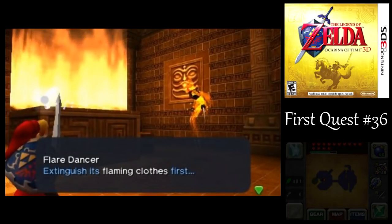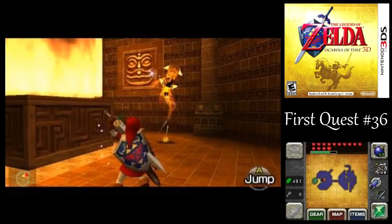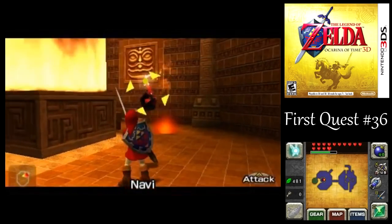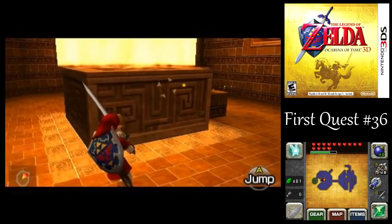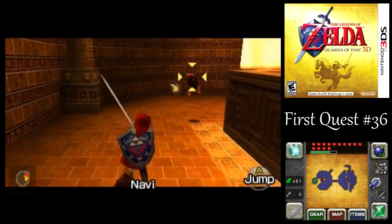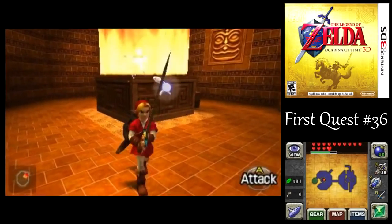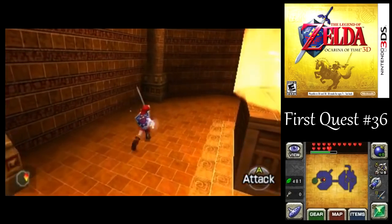Against the Flare Dancer. I don't know how you would use bombs against this guy. What I always do is: you see there's like the black core of that Flare Dancer? Use your hookshot on it to pull it out, and then just hit it with your sword a couple of times. Sometimes I can get it in one cycle, but usually I have to circle around the other way in order to hit the guy twice.